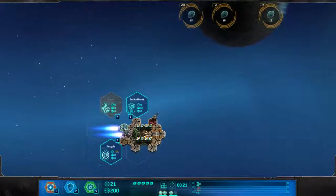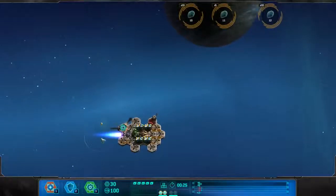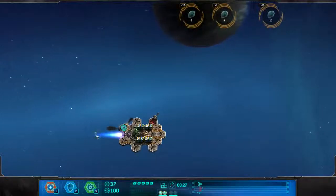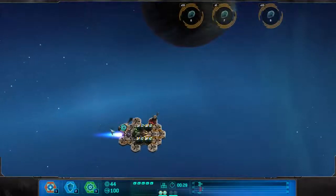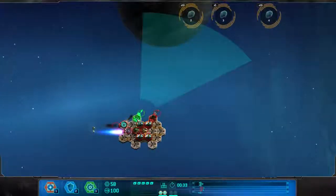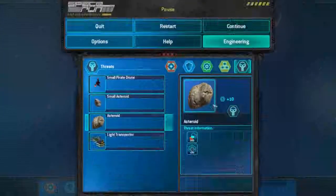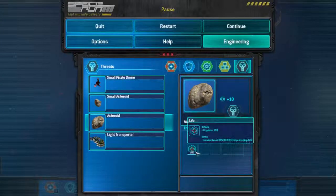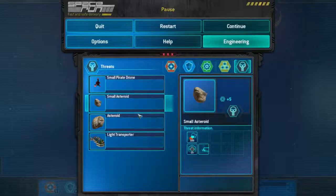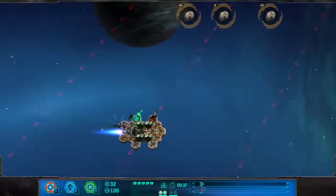I want to perhaps use tactical break. There we go. Nice. That's a lot of money actually. Let's grab that. Ooh, these are big asteroids. 100 HP — they have a lot more HP. Damn.